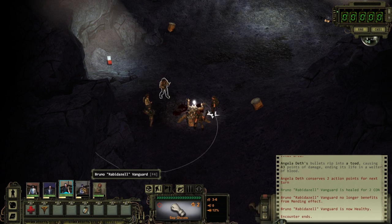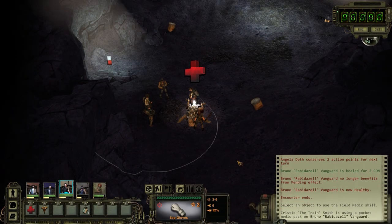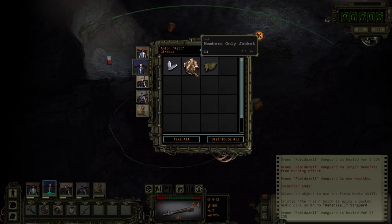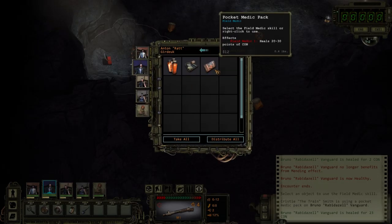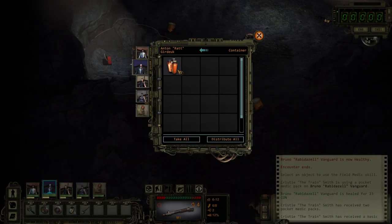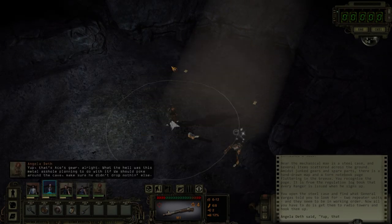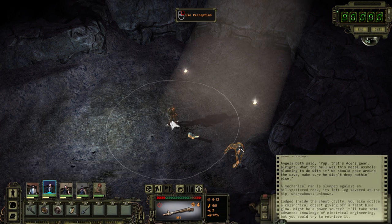Let's grab Christie and patch him up. There we go. Let's loot here - Members Only jacket. Nice, we'll take all that. And something over here to loot: anti-venom, basic trauma kit. This stuff needs to go to our medic. Lots of good stuff. And here we go - here's our repeater units that we needed. Might be a power source. We'll take some advanced knowledge.